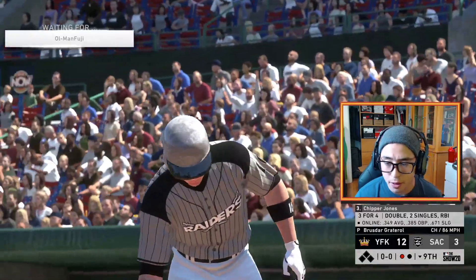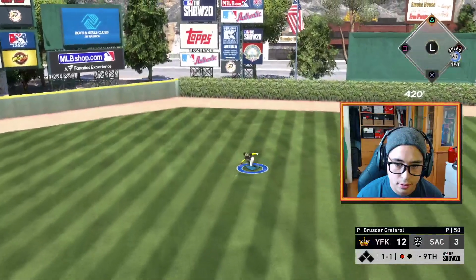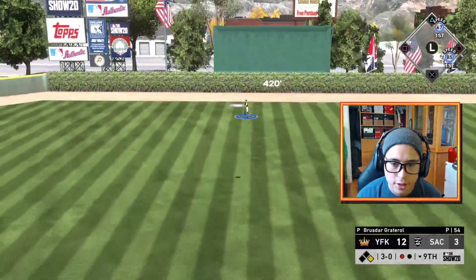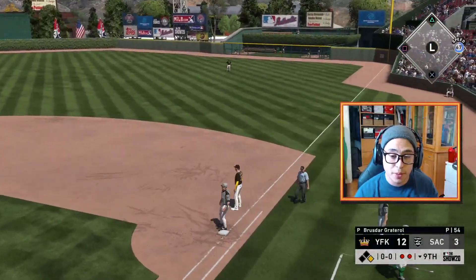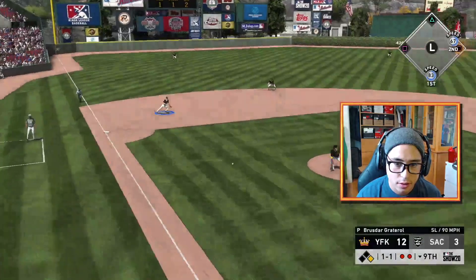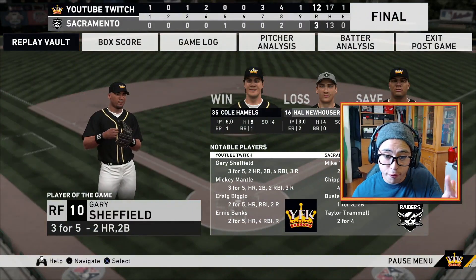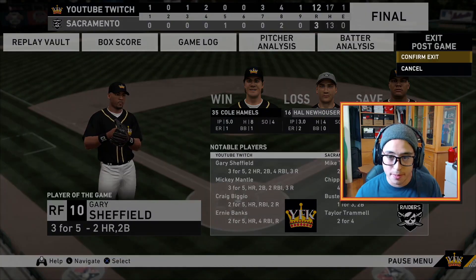Great pitch — attaboy Brusedar. Why are you swinging three up when you're down nine? Try to take a few pitches. Last time he was up with Trout he hit the nicest home run I've ever seen. That's it! Attaboy Ernie — he makes the game-winning play at second, gets that out. Gary Sheffield got player of the game, but if it wasn't for him I think it probably would have been Ernie Banks — two for five with a home run and four RBIs. Welcome, our second baseman!